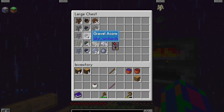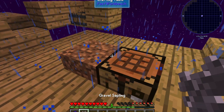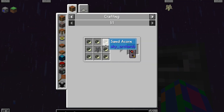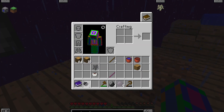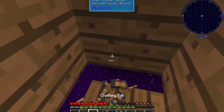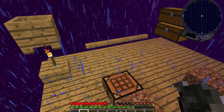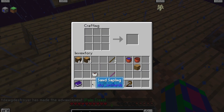I don't have enough gravel acorns, so I'll get more. Okay, so I have 8 gravel acorns, and then I need a petrified sapling. Now I crush them over here — there's water in here. Okay, I got enough.